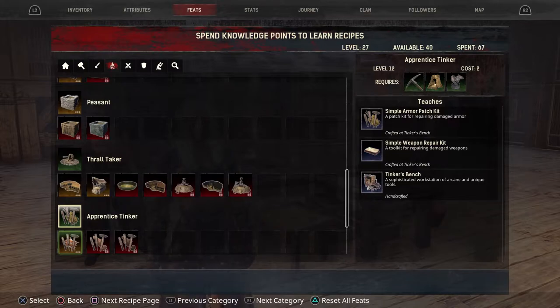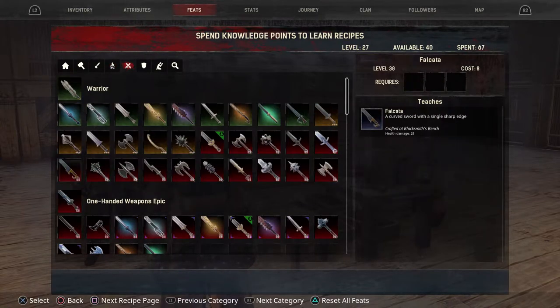As you can see, you can get the Simple Armor Patch Kit, Simple Weapon Repair Kit, and the Tinker's Bench at level 12. But the problem is you can only repair weapons and armor this early in the game.